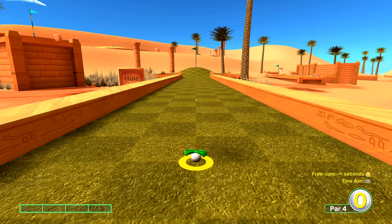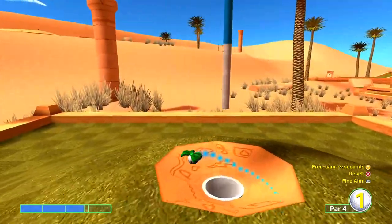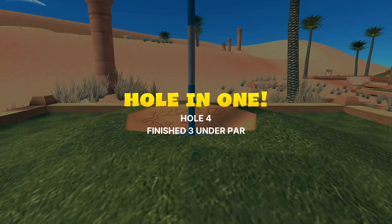Hole in one. Okay this is hole number four. We are not going to move the control, we're just going to keep it as it is but we're going to go nearly three bars — about two bars and maybe 80 to 85% of the third bar. Here we go. Perfect. It's another hole in one.